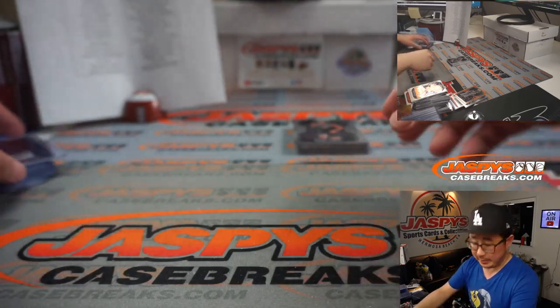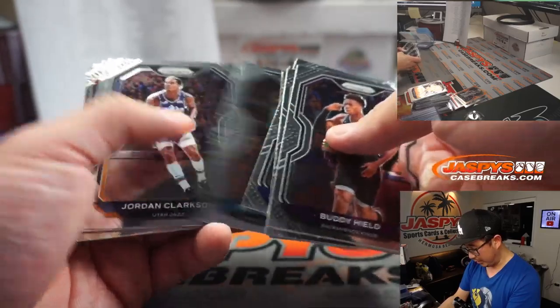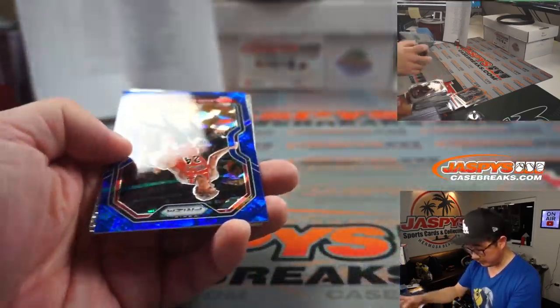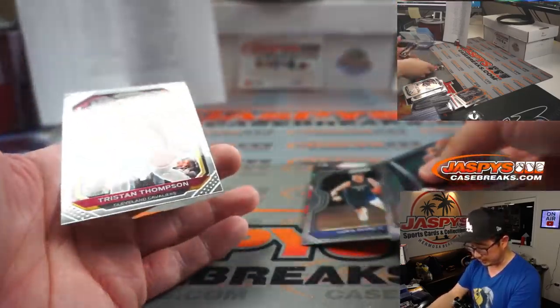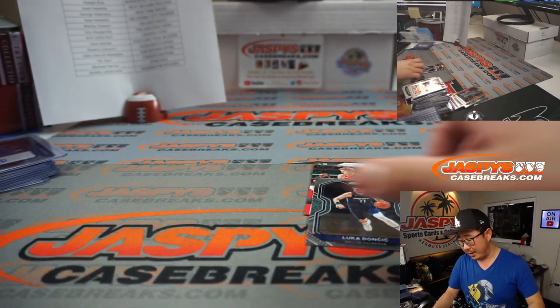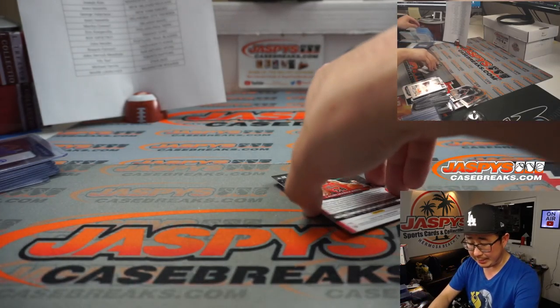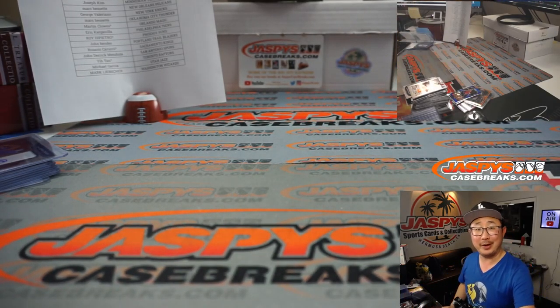And the last bit here in Pick Your Team 13 — thanks everyone for getting into 2021 Prizm Basketball, really appreciate it. Lauri Markkanen Blue Ice to 125, Damian Lillard, Jrue Holiday, Luka Doncic, and Tristan Thompson closes things out. There you have it, folks. I'm Joe for jazbeescasebreaks.com — thanks for watching, thanks for breaking with us, and I'll see you next time. Bye-bye.